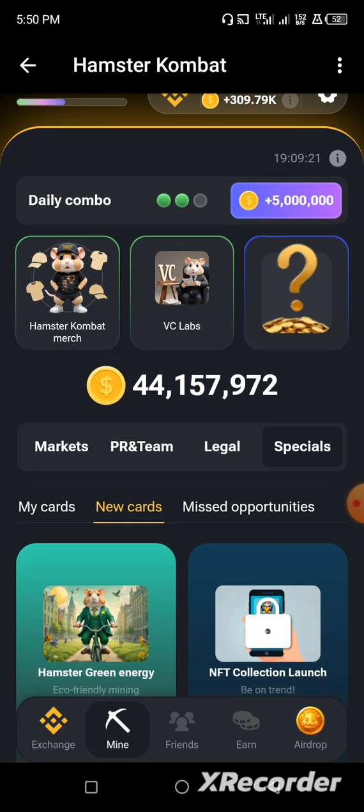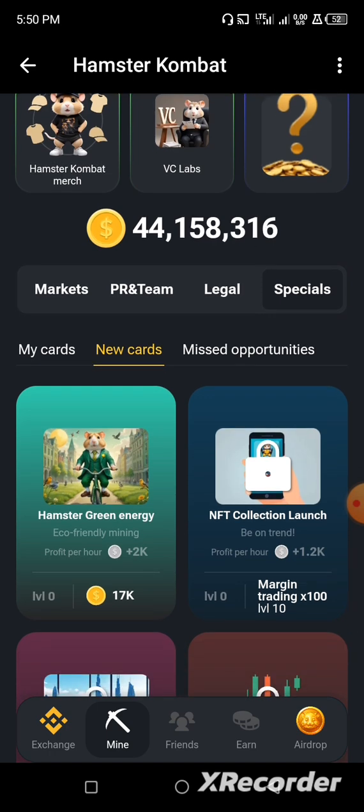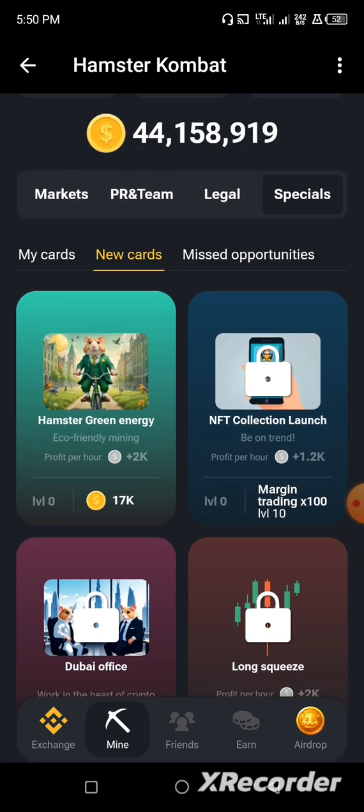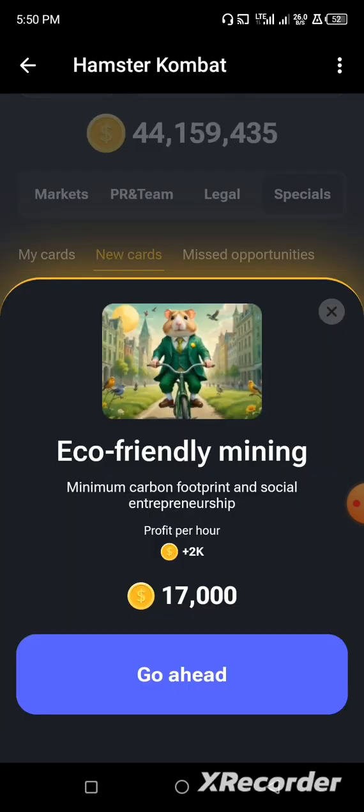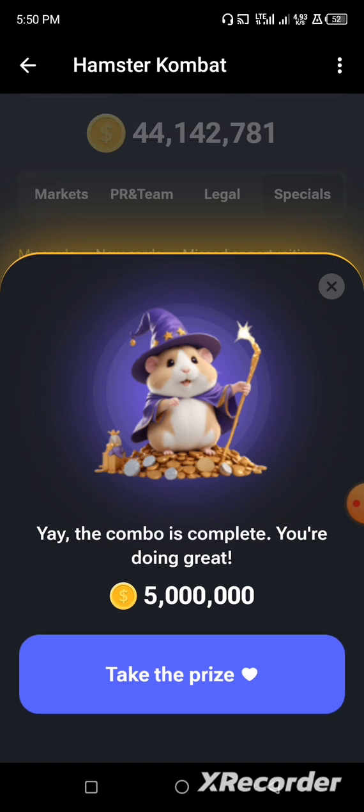Our last card to assemble today is Hamster Green Energy. Find Hamster Green Energy in the list — it is a new card introduced just before today. Click on it and that is it — all three cards are now assembled.